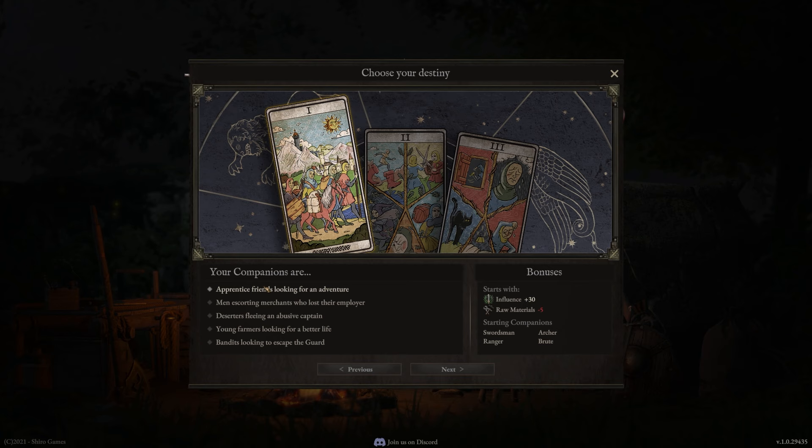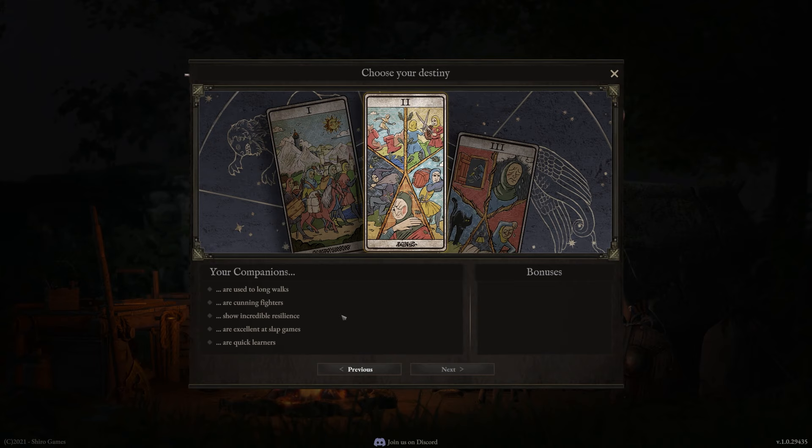The second card should really be something in line with your play style. If you like a more aggressive type of play, pick up excellent at slab games for increased critical damage. If you want to play safe, have a little bit more HP and carry more weight, the constitution perk is going to be awesome. Cunning fighters or quick learners are two you really shouldn't focus on. For longer walks and covering greater distances, the long walks perk is awesome. The safest bet is without doubt the 10% constitution — crit can be achieved pretty easily with different traits.